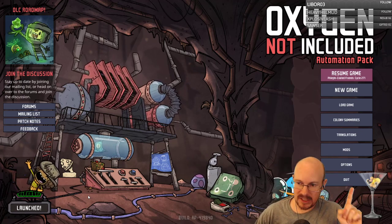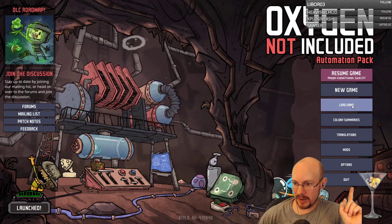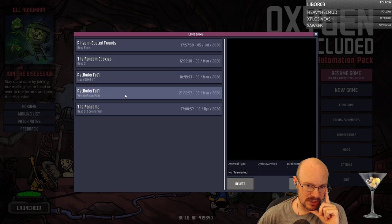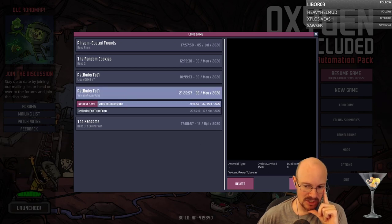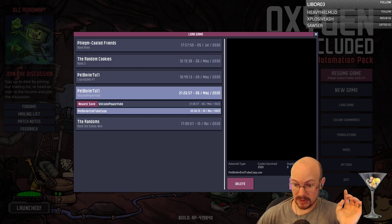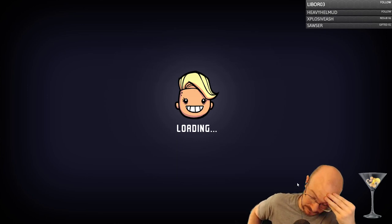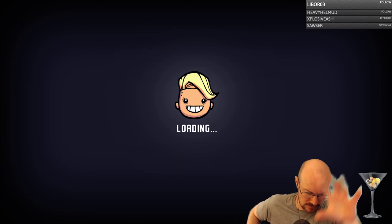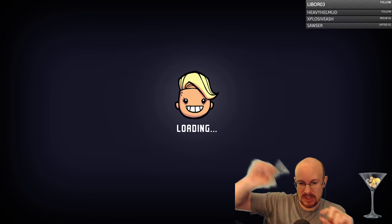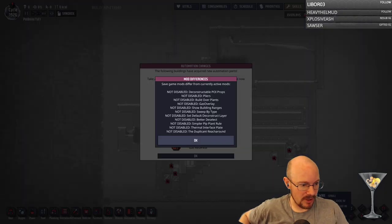However, before we go in and test and see if it's working, I want to check one thing. The one thing about this build that I'm still not a hundred percent sure how it works — because automation is always a little mind-blowing for me — is the automation of the lava coming in. So I wanted to look at the Francis John's build of this that we copied.